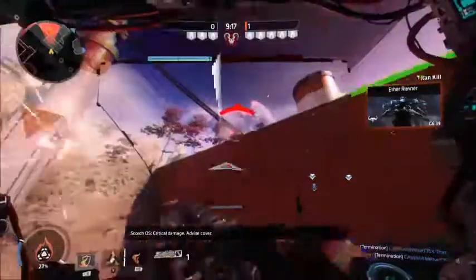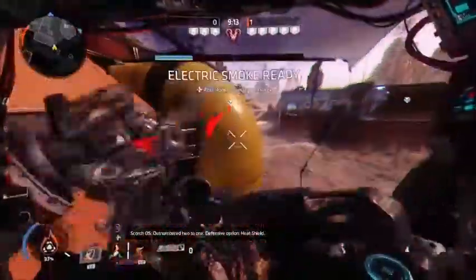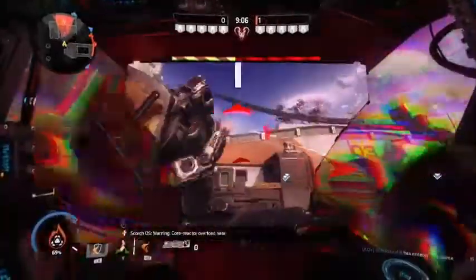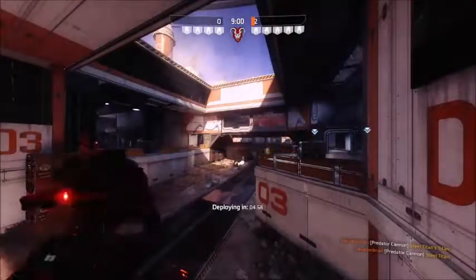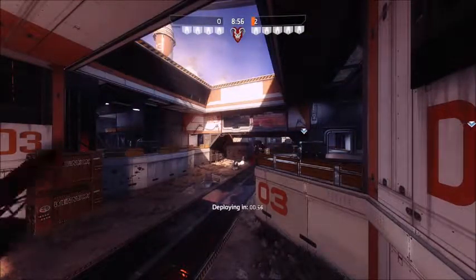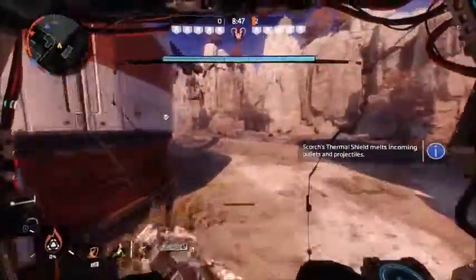So where do I begin? Let's start with Scorch — I believe he's the one with the most problems. I heard a good theory on YouTube that Scorch should actually be an Atlas Titan and should be able to run around quickly and have 4 bars of health. I don't really think that, because I think Scorch is just fine the way he is as an Ogre class Titan. His health is fine.